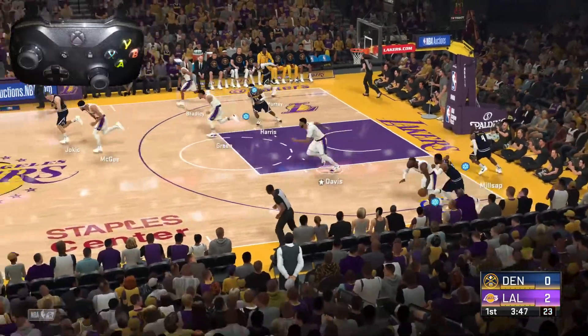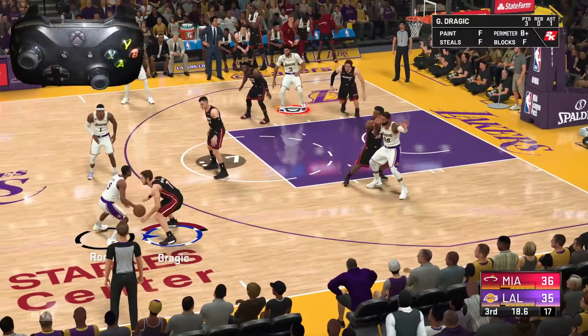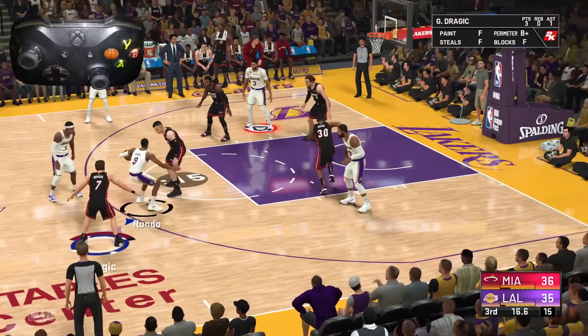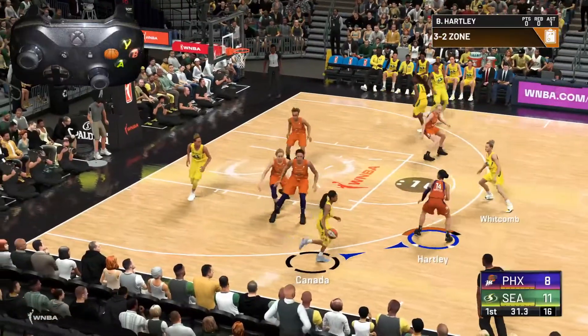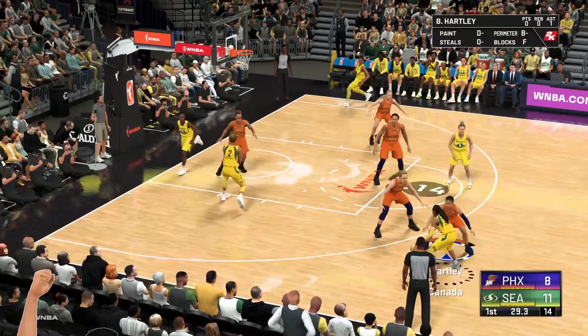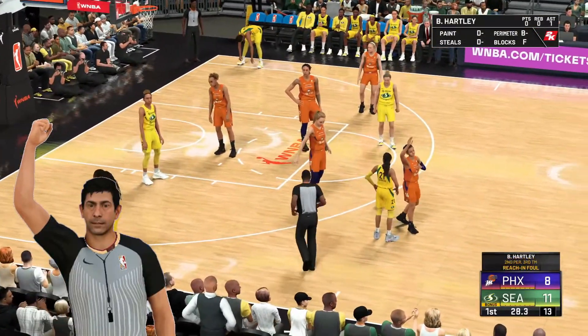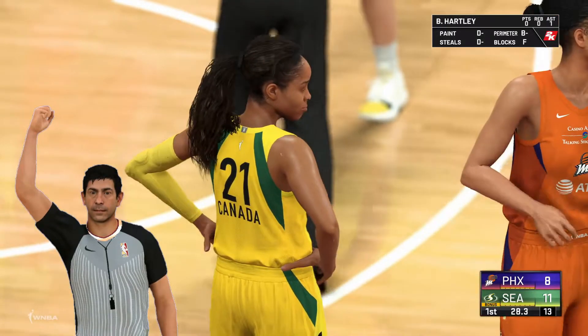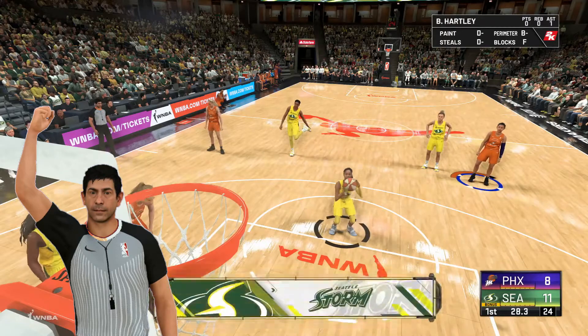Now one question that some of us may have is what button do we use for the Xbox One? The answer is the X button, which is the same as the square button for the PS4. It is important to get rhythm and timing down because if we don't have it down, we can end up getting called for a foul, and we don't want to watch our opponents make a bunch of free throws.